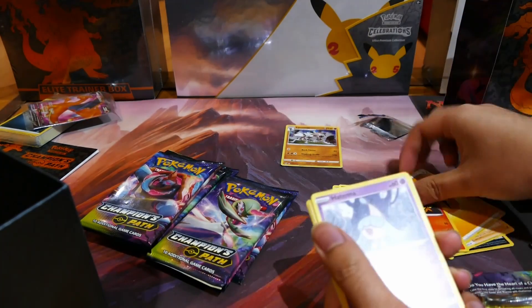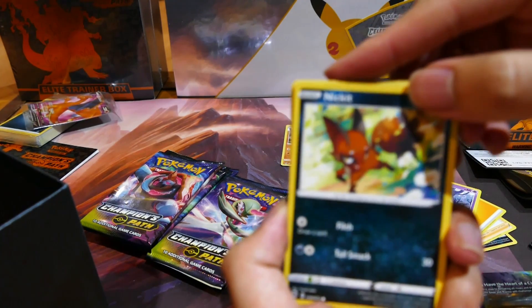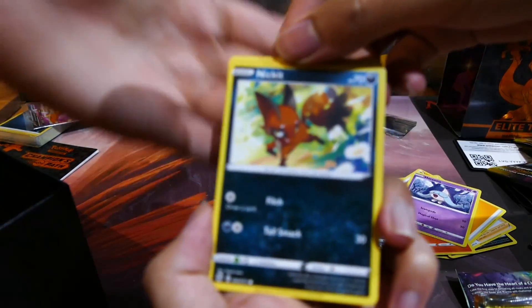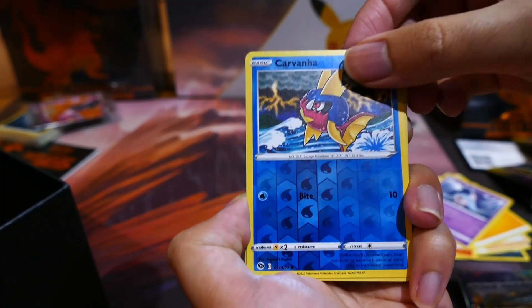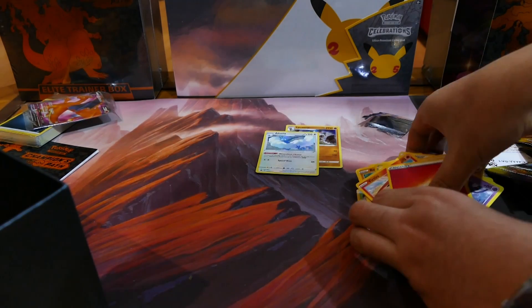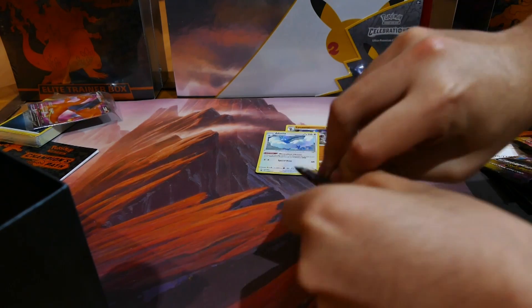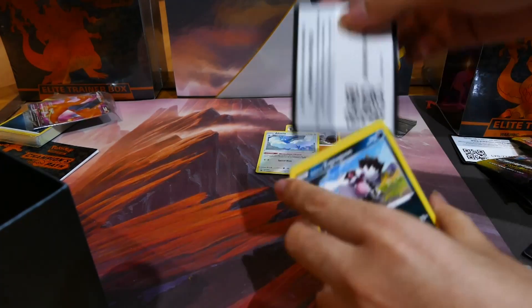There's a second code. Alteria — nice. And do remember, anything that we do pull here will be listed on the website. Links should be down below. Also, that's the third code.